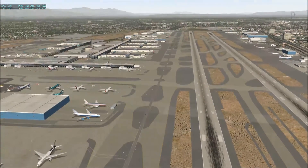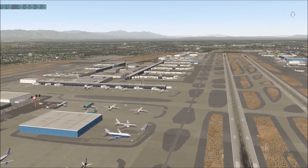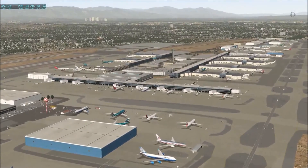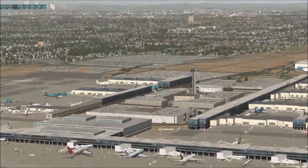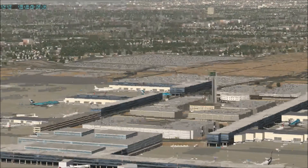And if you look off in the distance there, you see the haze effects. Beautiful day in LA, looking out across the basin. I'm going to zoom in here with the mouse wheel, just kind of show you what things look like. You can see the parking lot is fully filled with cars. You can see lots of traffic out there, trucks and other vehicles on the road. Quite an improvement.